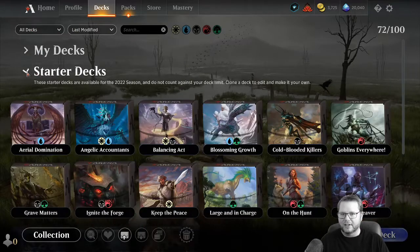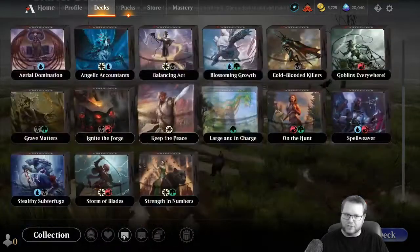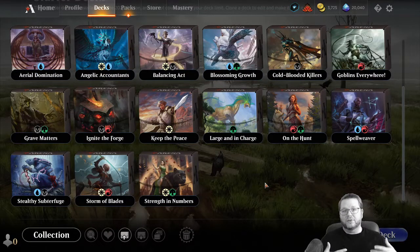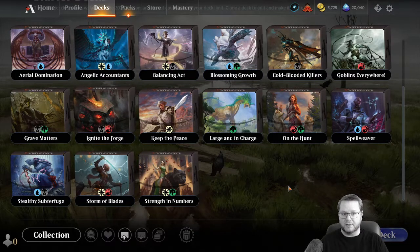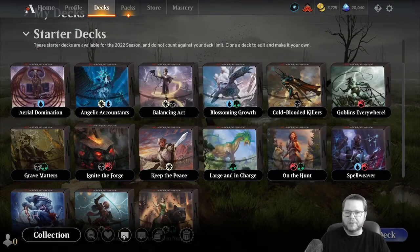If you've got all decks on, you've got an actual section just for all of your starter decks. This is for those that have completed the wheel challenge, the color challenge — those challenges they give you after completing the tutorial. Once you've done that, you get your five mono colors, then your dual colors, and you'll end up with 15 total. If you don't have 15, it's probably because you're still working on them. When you receive them, they'll pop into this little starter decks section.